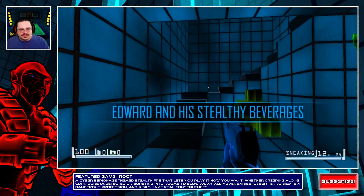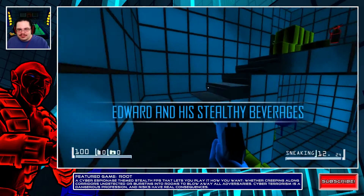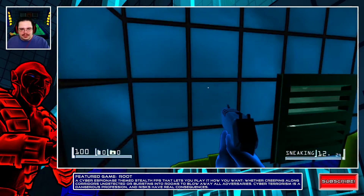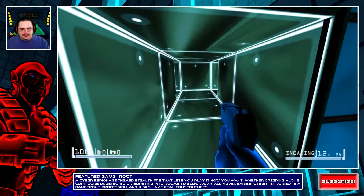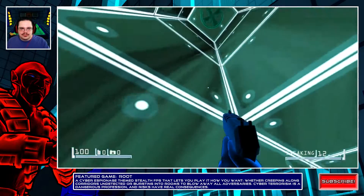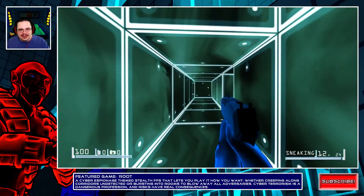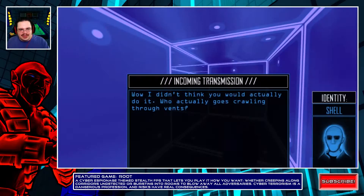Okay, ventilation shafts — that was covered in the tutorial. Let's go back to stealth mode. I kind of want to run and gun, but it's a stealth game, so let's do it stealth. First ventilation shaft. Little details they didn't need to include but they did — I'm liking the effort that was put in, the way the game looks.